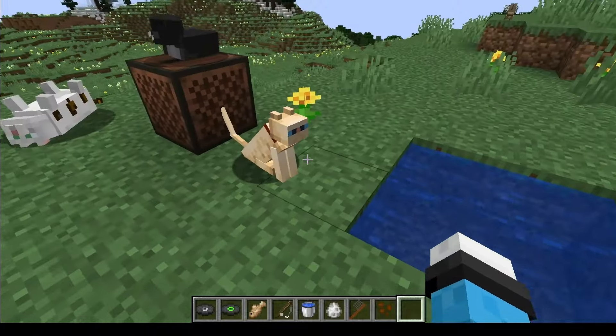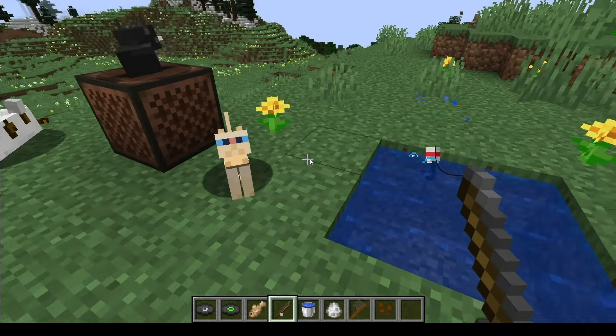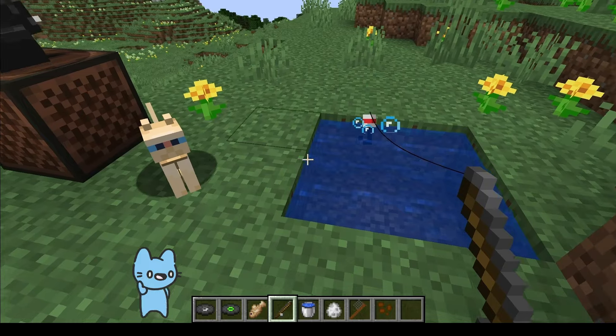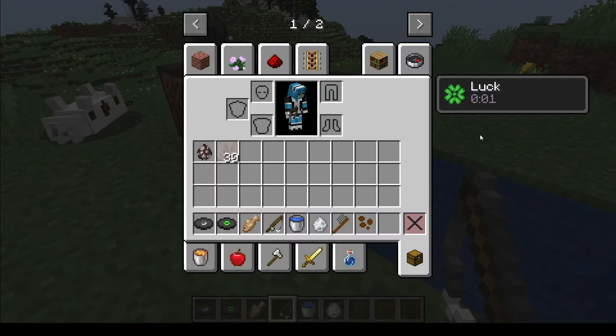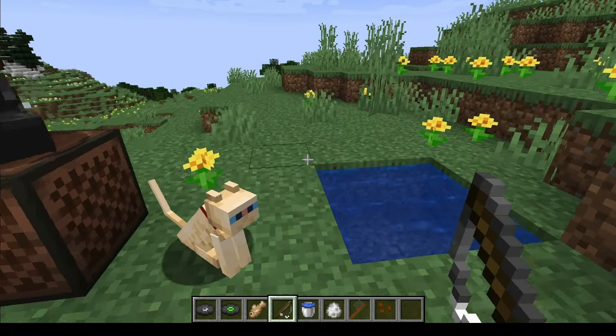The next mod I'd like to show you is Cat Luck. When you're fishing and you have a cat with you, it'll give you luck. I think it gives you luck anyway — having a cat with you gives you luck.